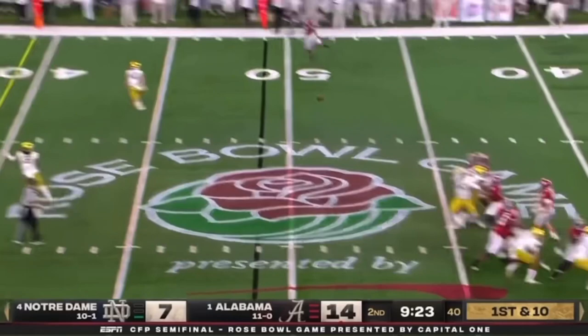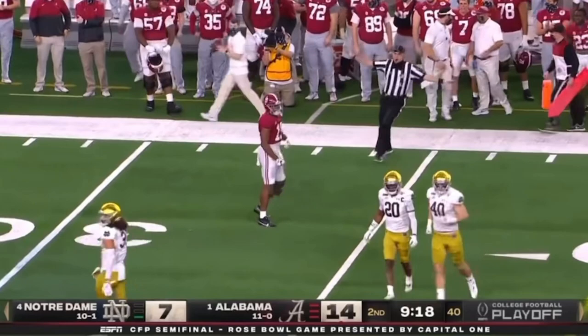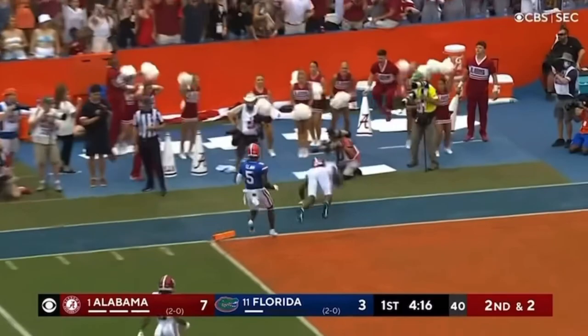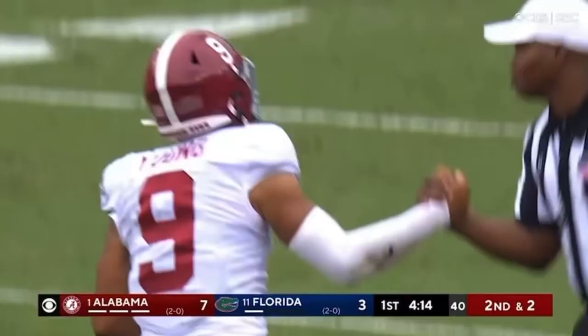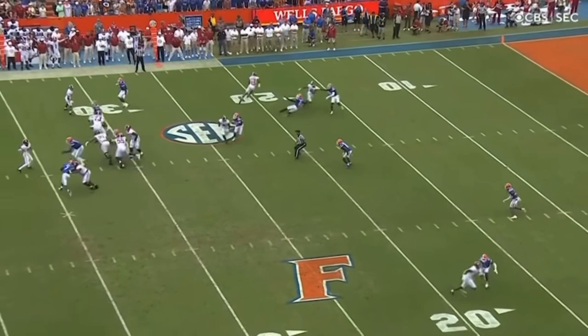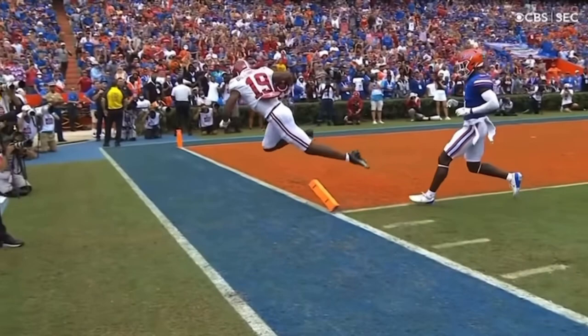Mac Jones sees weapons everywhere he looks — and what a catch by Jaleel Billingsley, something special, maybe kind of like Dalen Waddle. He waddles to the left, thinks he's going to take a handoff — the throw is to wide open Billingsley. He gets the pylon, he gets the touchdown! A beautifully designed play — then the motion, Alabama gets in the backfield. He runs into Mechie on the play, that's what changed it. Mechie runs into his man and Billingsley tiptoes to the pylon. Wow.